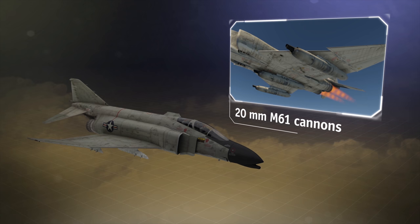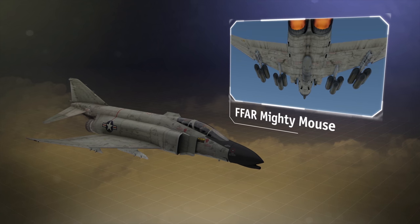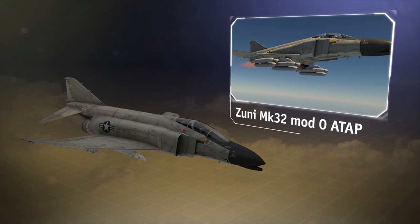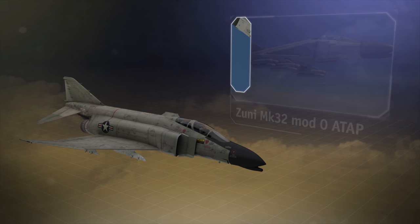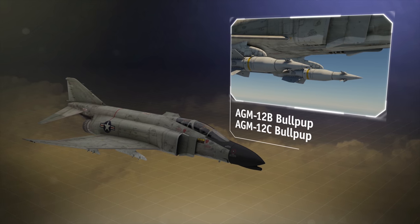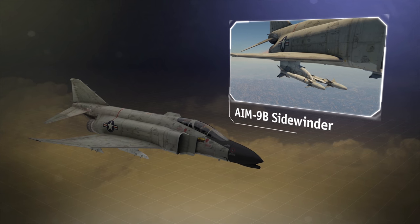There are gun pods with 20mm cannons. There are more than 200 unguided Mighty Mouse rockets, and about 50 more powerful Zuni missiles. There is an ample amount of bombs, the Bullpups, including the napalm sea modification and, of course, some air-to-air missiles.